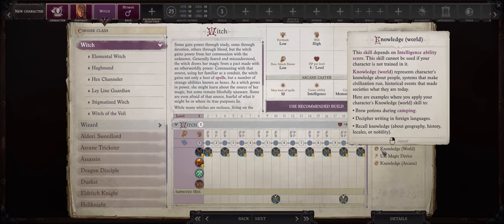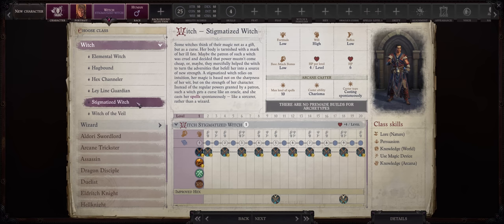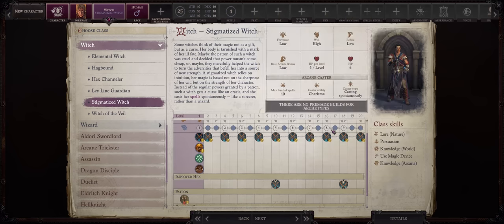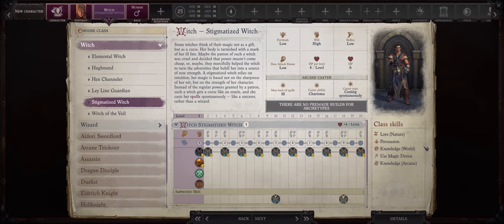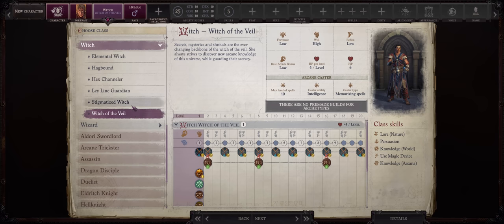Now the Witch: a full arcane spellcaster like Wizard and Sorcerer, but also the class with the highest amount of Hexes — the same Hexes the Shaman gets. There are 2 ways of building a Witch: the normal Witch as a prepared caster focused on Intelligence like a Wizard, or the Stigmatized Witch that casts spontaneously based on Charisma like a Sorcerer. Stigmatized Witch trades their patron for an Oracle curse, which is a bummer because the Witch spellbook is poor compared to Sorcerer and Wizard, and the patron grants much-needed spells you wouldn't otherwise get. However, if Witch is your main character, merging with the Lich Mythic Path lets you add all amazing Lich Mythic spells to your spellbook, bypassing this limitation. The other Witch archetypes don't give you anything special for what you end up losing.